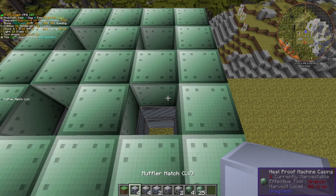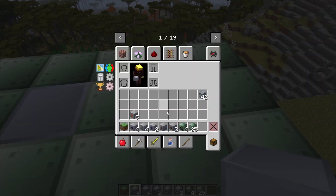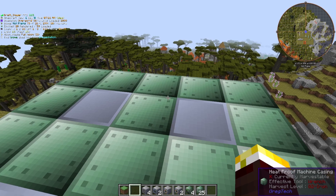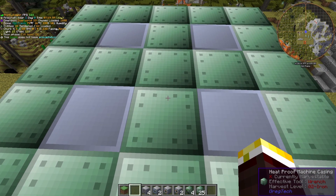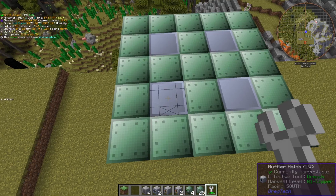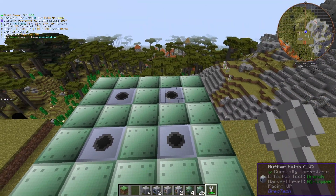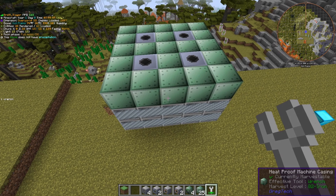Then put in all of the muffler hatches on the top. Keep in mind, all of the muffler hatches have to be facing up, otherwise the machine will not work. Now that I grabbed myself a wrench, we're going to go ahead and right-click in the middle. Now that we see all of the holes facing towards the sky, that is going to be good enough for us.